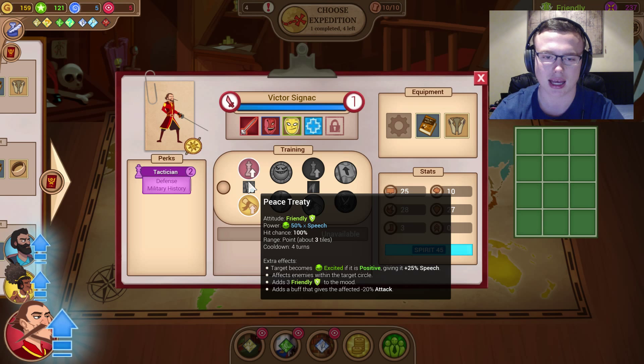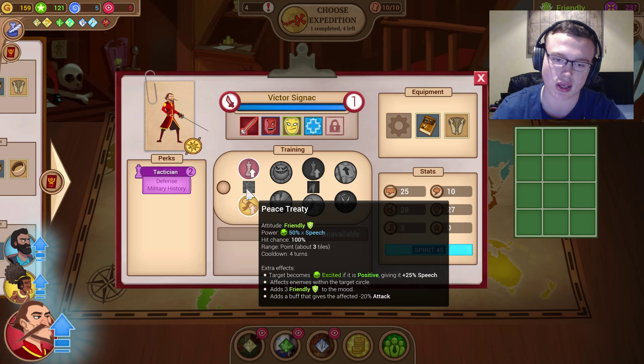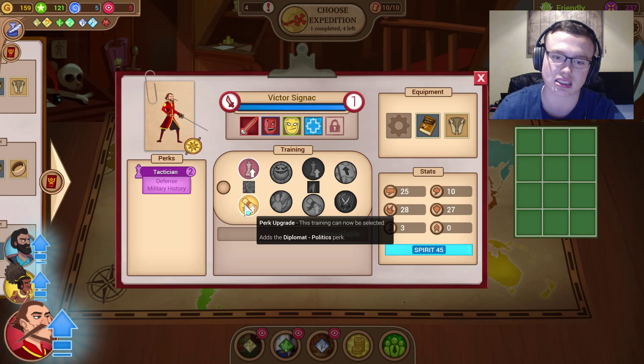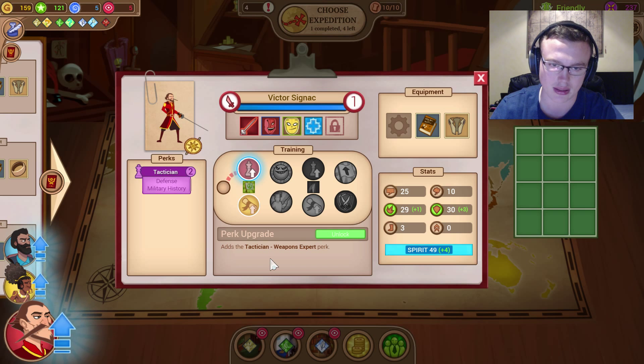So we can actually go and choose what training we want Victor to receive. This adds tactician — in terms of weapons expert, well, he's a tactician so you can get weapons expert. I'm not exactly sure what that does. Peace treaty attitude — so this seems like a new ability. It is friendly, 50 times speech, so that can be pretty good, and it looks like it has a range on it as well, but it has a cooldown of four turns. They become excited if it is positive, giving them plus 25 speech — extra effects making teammates more effective. It adds three friendly to the mood, which is insanely good. But it also has minus 20 attacks, so that's what it does — not something you'd want with a physical character.